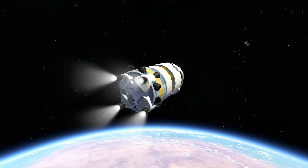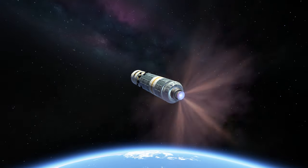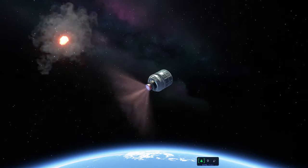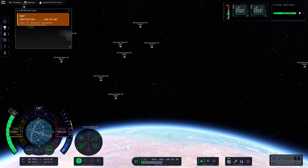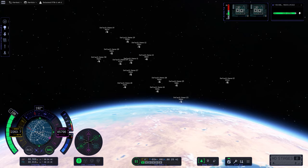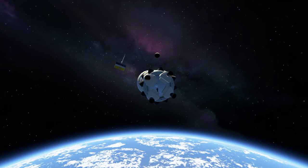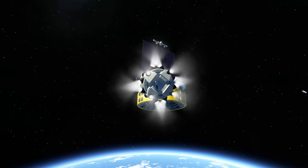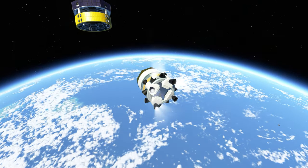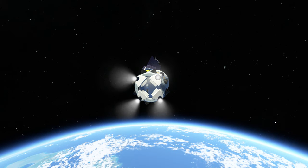Shooting down the satellite with an F-15 was a significant military achievement. It showcased the capability of using fighter jets as an anti-satellite weapon. However, the destruction of the satellite raised a lot of awareness around orbital debris problems — future satellites could potentially face challenges due to the cloud of difficult-to-track dark debris. Despite this, fighter jet-based anti-satellite weapons remain a topic of interest worldwide. So remember, even in space, nothing is safe from war. Thank you for watching.